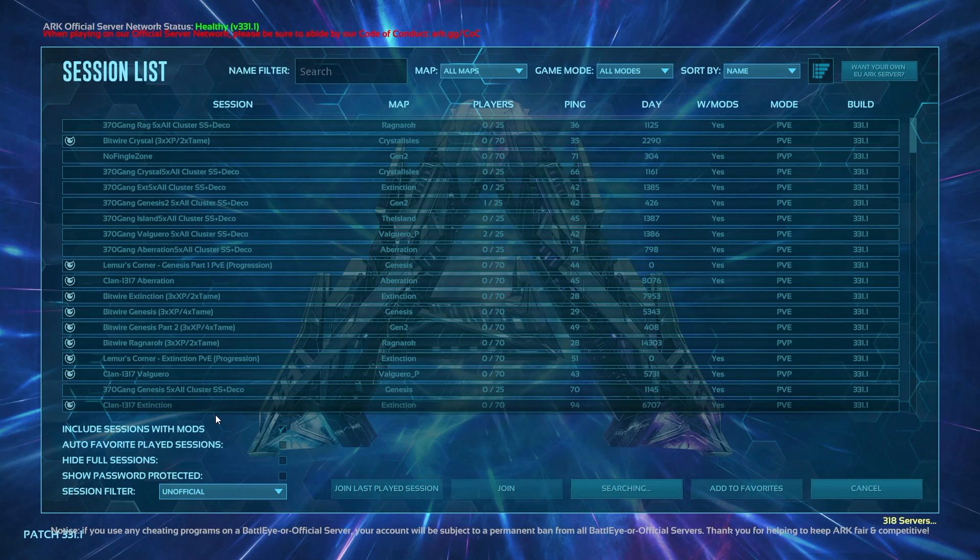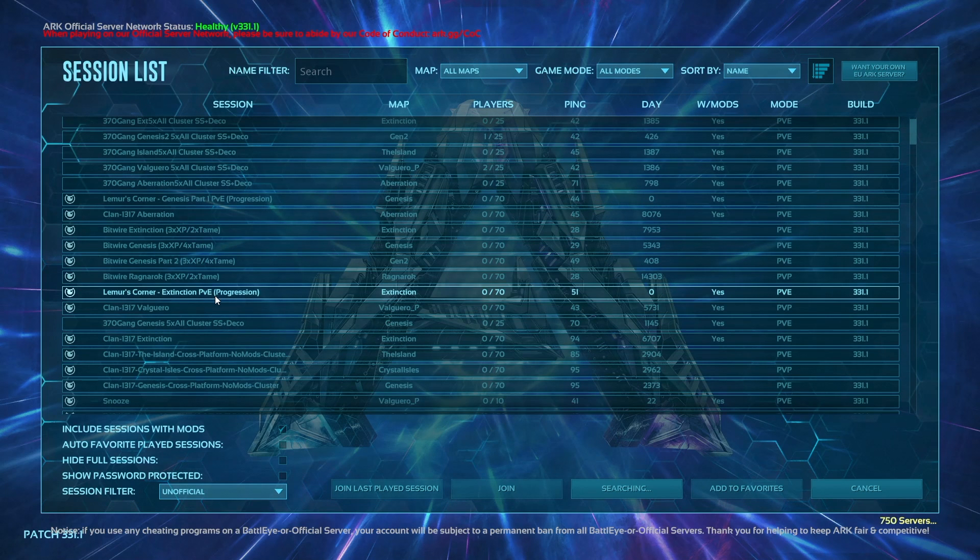Then you can jump into Unofficial. Unofficial servers you can host yourself or join someone else's hosted server. I personally have one down below if you want to join ours to play with your friends on PC only — you can do that through our Discord link down below. You can join any of these servers; some have instant tames, some don't, and there's stats and all kinds of information.